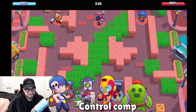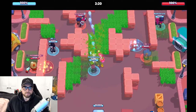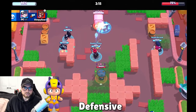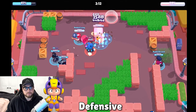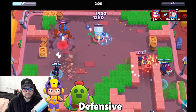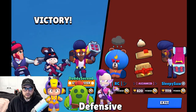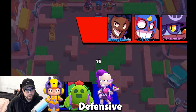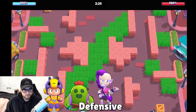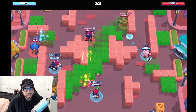Another strategy is having one brawler designated for defense — something like Bo, who does pretty much nothing on offense but is really effective at mid control and defense. You can also use Spike and M's, though they're really good at transitioning into offense too because of their high DPS. Spike's gadget is really strong right now — it feels designed for Heist and Siege — but both are great on defense as well.